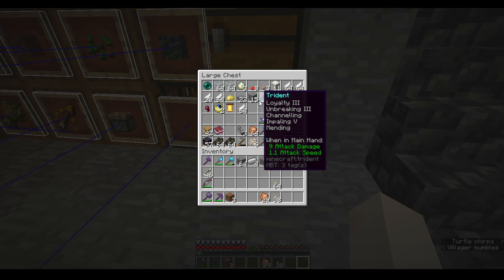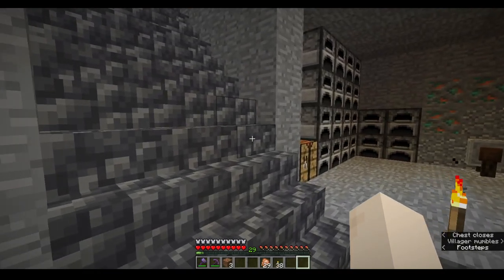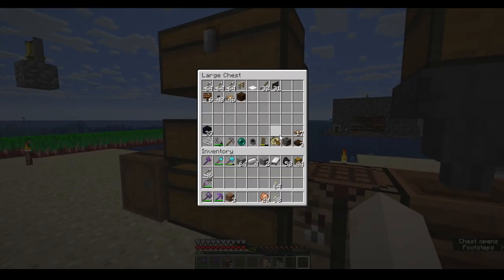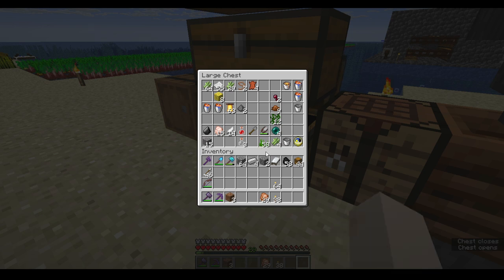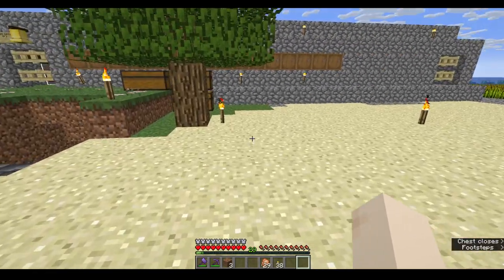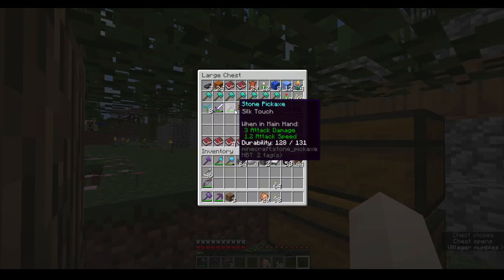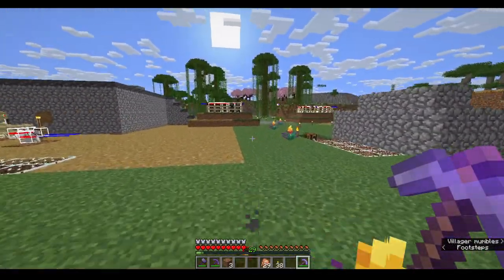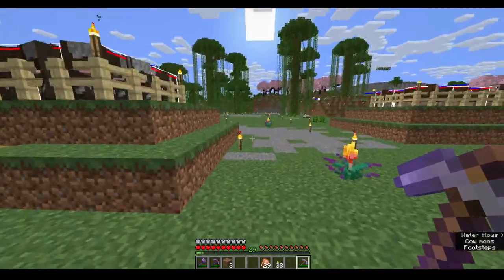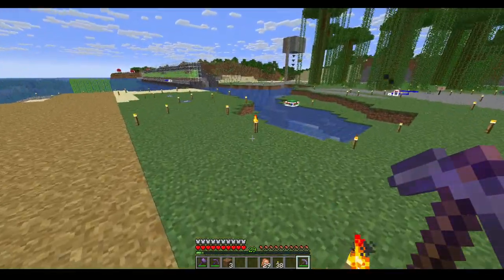Now, where was that silk touch? I think I remember... there it is — a stone pickaxe with silk touch. Stone pickaxe because I don't give a damn what I enchant on, because I have an infinite EXP farm.